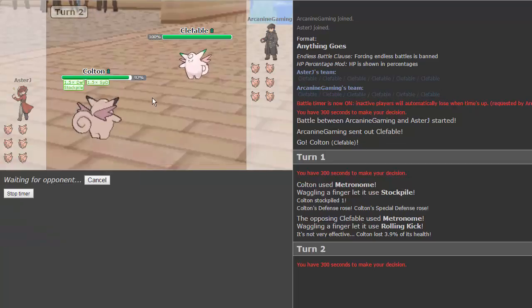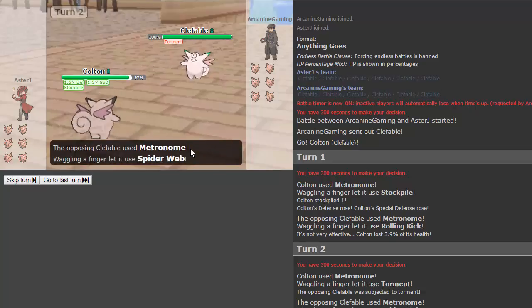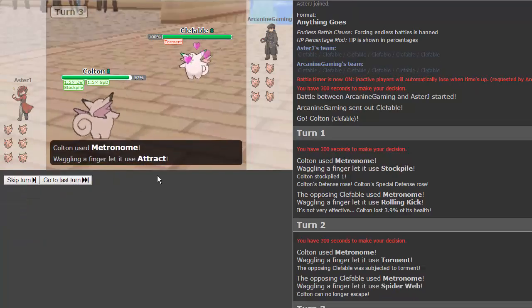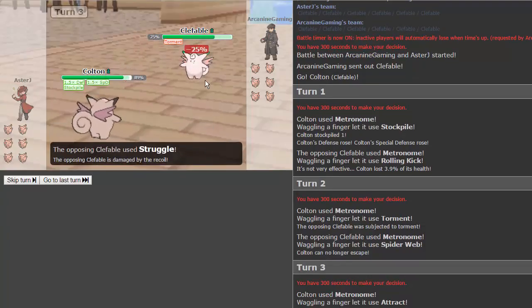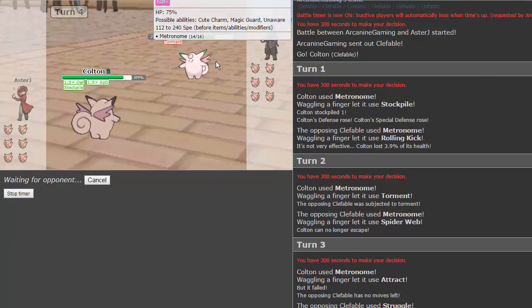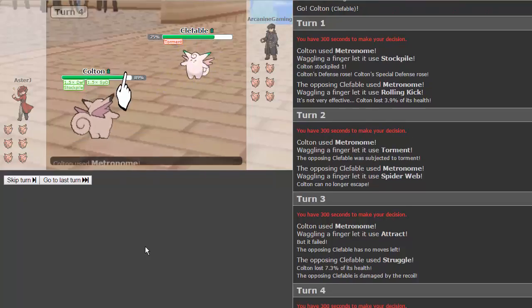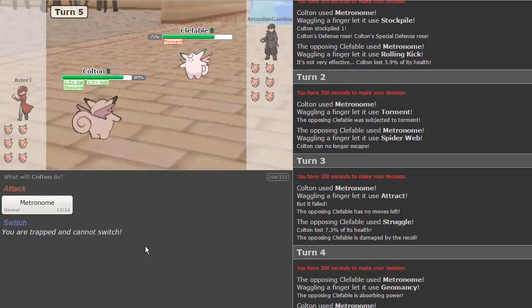We get torment — that's awesome. He goes for spiderweb, so I can no longer escape. We get attract but that fails because we're both male. He goes for struggle, which doesn't do much at all, and he takes 25 recoil. On the following turn he won't be able to use metronome again thanks to torment. He does go for metronome. Why did that do so little? Oh — because we're max happiness!